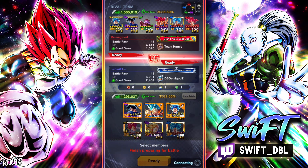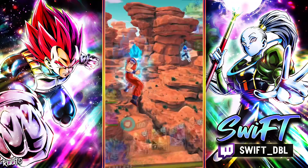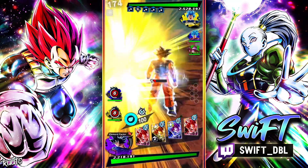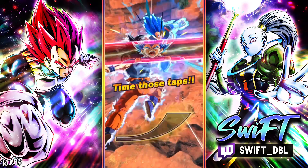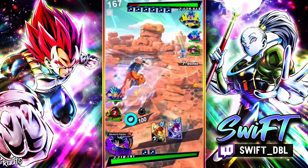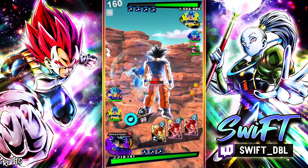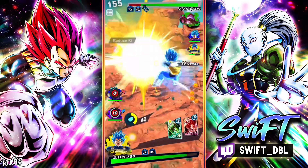Going up against another God Ki team with Topo — you love to see it. This guy seems like he knows what he's doing — let's stop the combo. Let's get the vanish back hopefully. I need to win this — nice. Oh nice, that's perfect — we draw a card right there. Topo is actually tanking really well.